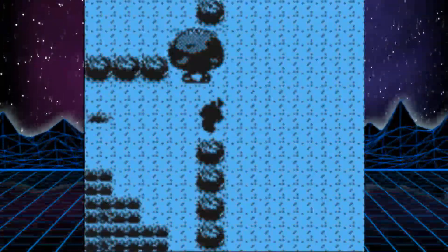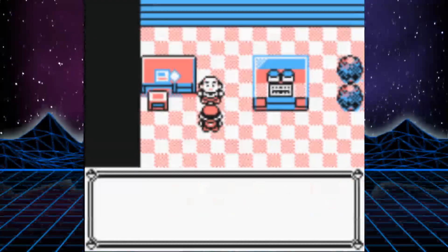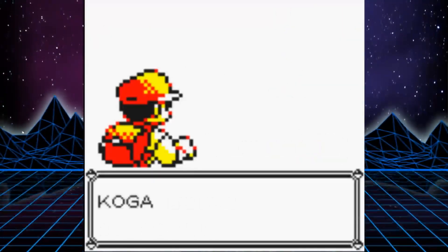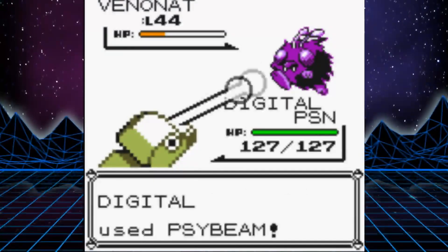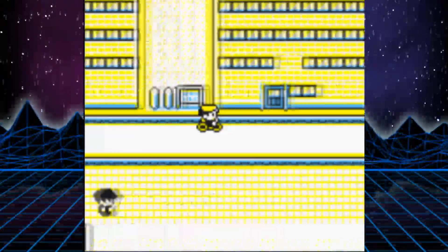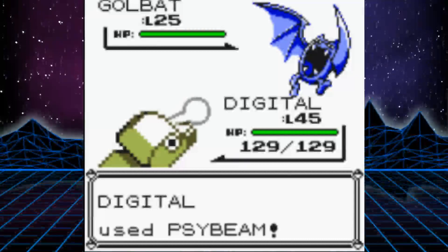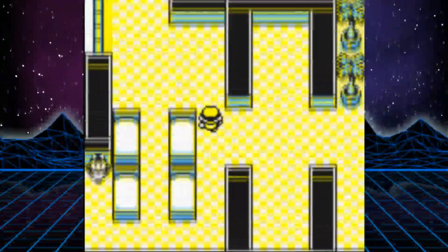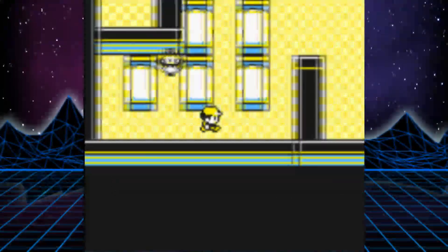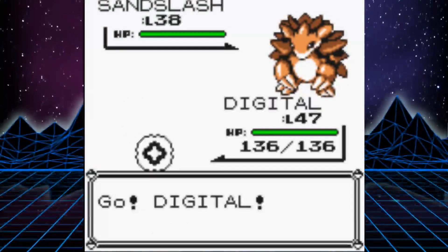As soon as we get to Fuchsia City, I recommend getting the Safari Zone done straight away. Here we get the Gold Teeth for the Warden and Surf from the Secret House. Give the teeth to the Warden, obtain Strength. We go into the gym and take on Koga, and he beats us using one of my favourite moves in the whole series — Toxic. Being badly poisoned is probably the worst thing that can happen in this run. After losing, I decide to take a quick detour over to Saffron City and take on Team Rocket in the Silph Building. The standard grunts are no problem at all, but you will be running low on PP very quickly if you battle all of them. I managed to hold off healing until we got to the beds near the end of the section.